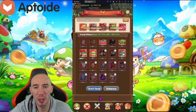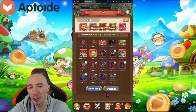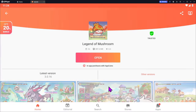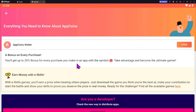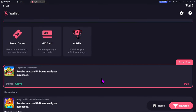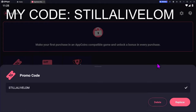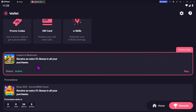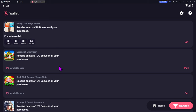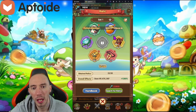Before we get into relics and shroom statues, shout out to our sponsor Aptoid. They're having a special event on April 26th where you can get additional cash back on all your purchases in Legend of Mushroom. Aptoid is an Android app store that offers cash back on in-app purchases in your favorite mobile games. In Legend of Mushroom specifically you can get up to 20 percent cash back, and using my special promo code gets you another 5 percent on top of that for a total of 25 percent cash back. I have a dedicated video in the description box walking you step-by-step on how to download Aptoid, set up your App Coins wallet, and enter my promo code.